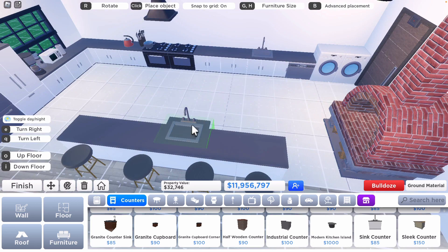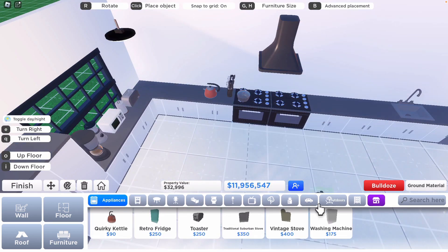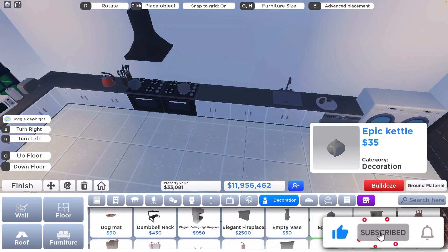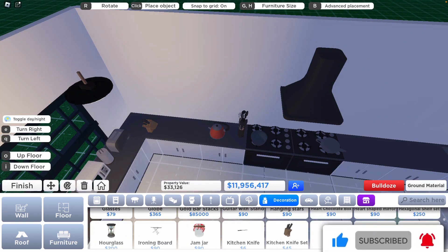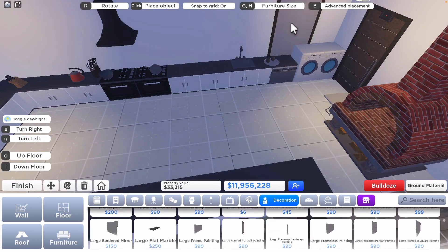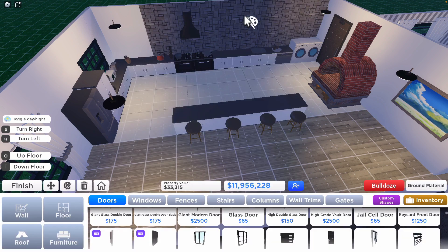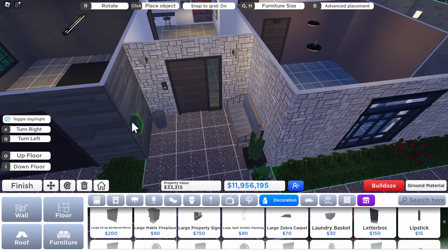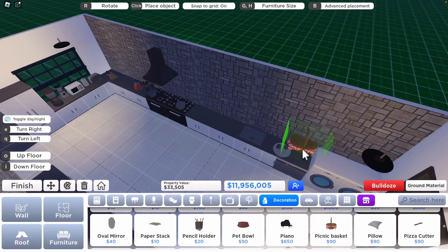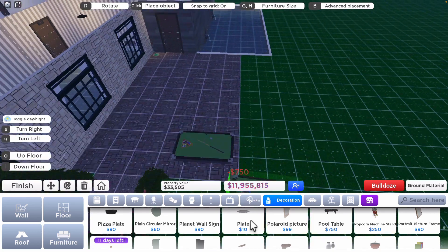There's no dining table — I couldn't fit one in — but I'm going to put a gazebo outside where you can sit and eat, plus a nice table outside. You can also sit at the counters. If you want to put an actual dining table I'm sure you can find a way to fit it in. The kitchen has a lovely backdrop and I think it looks fine.